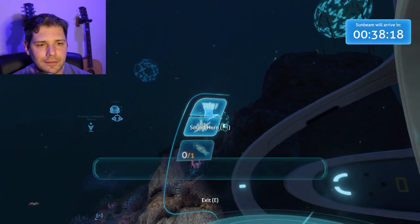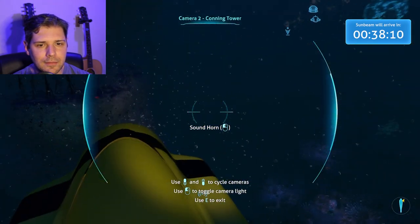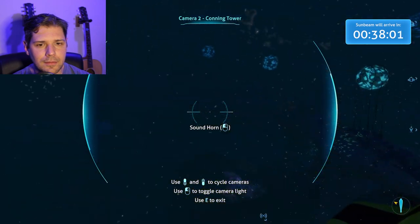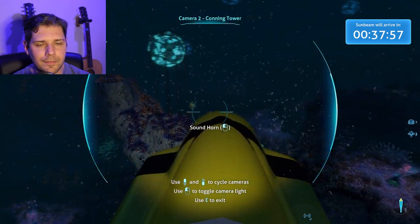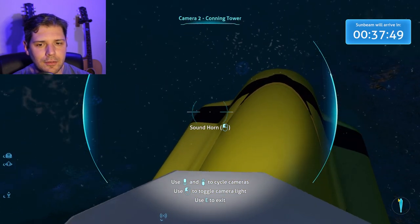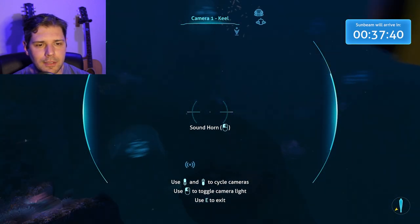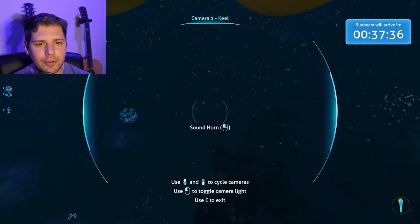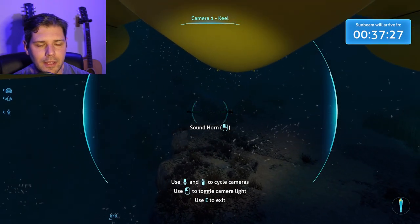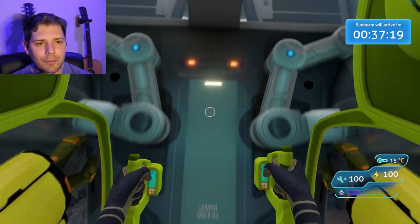We know that's where we want to set up the base — let's go over there. Oh I've hit something, I apologize. Okay we're just bringing it around. Yeah, I've hit a rock. Let's just get down to the sea treader path so we're close enough, and then let's take our Prawn out. We're running out of time — we will build our base down here I promise, but for right now let's go to the Degassi habitat because that is where the money's at.